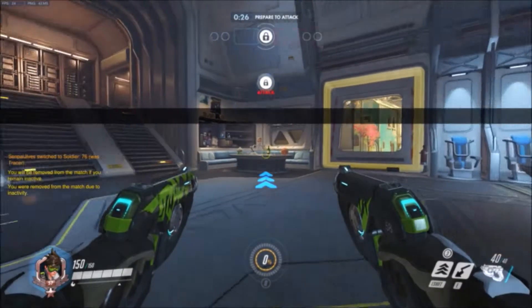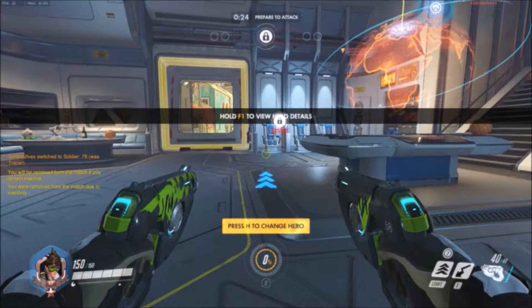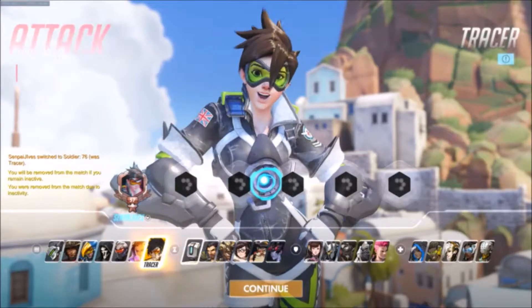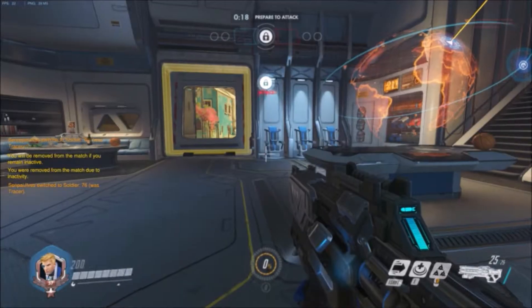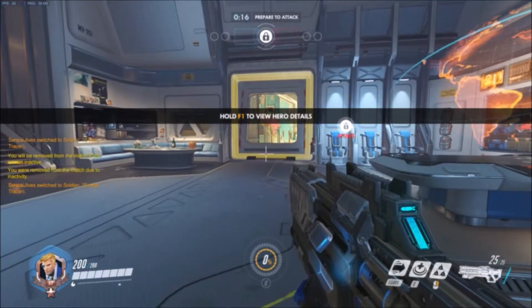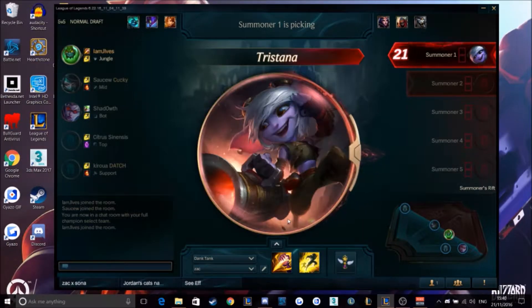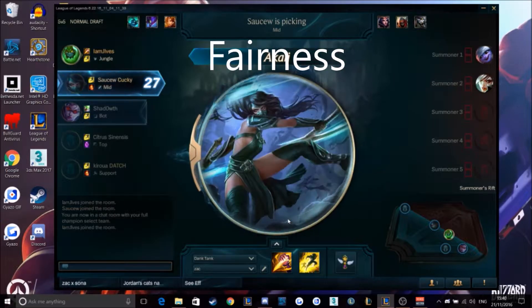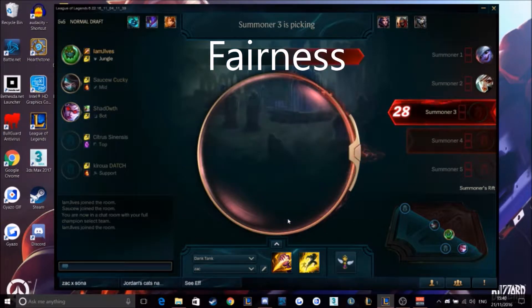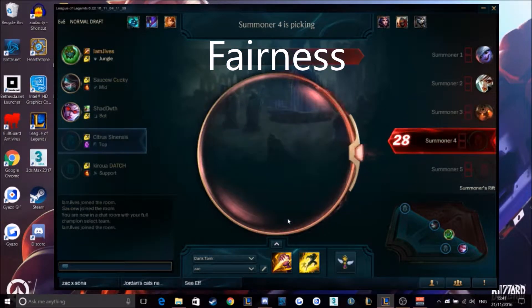Overwatch uses viable options also, as you are able to switch characters mid-game, meaning people will switch characters constantly to deal with new situations. The other important part of balancing is fairness. This is when all characters are balanced to be fair so that no character is too strong to lose, and no character is too weak to win. However, to balance characters in such a way is very difficult.